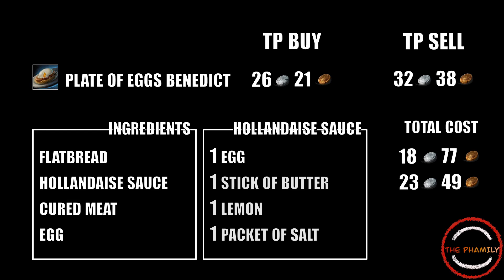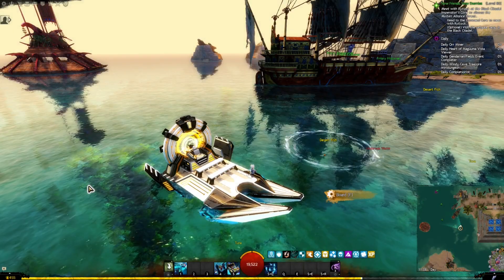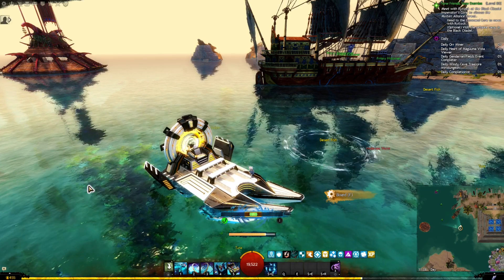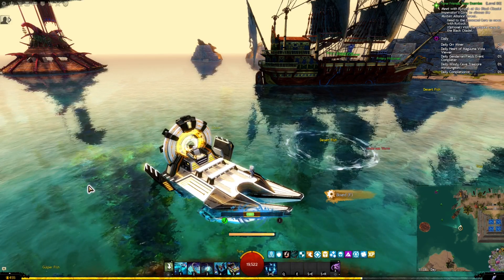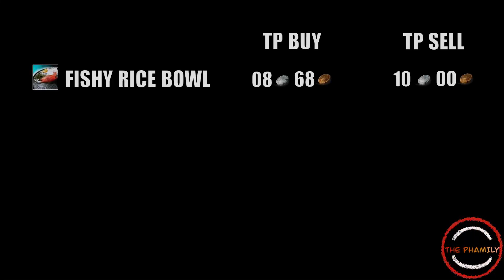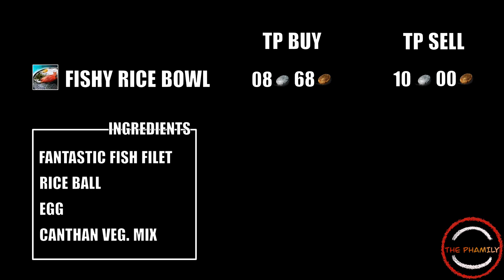And finally, I thought about adding a recipe for people who like fishing. For our third dish, we'll be focusing on Fishy Rice Bowls. You can buy the recipe for 50 silver from one of the vendors in the Echowald Wilds or Arborstone. Fishy Rice Bowls currently sell for 8.7 to 10 silver on the trading post, depending on whether you're instant selling or not. They require fantastic fish fillets, rice balls, eggs and bowls of canthon vegetable mix. If you like the fishing minigame, you'll probably have more of these fantastic fish fillets than you care for. And if not, you can simply buy them on the trading post for a little over 3 silver.